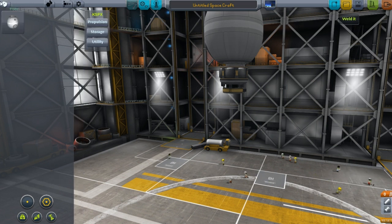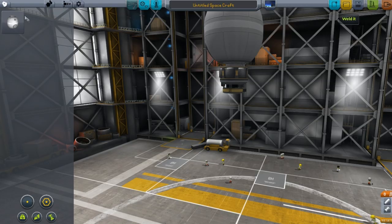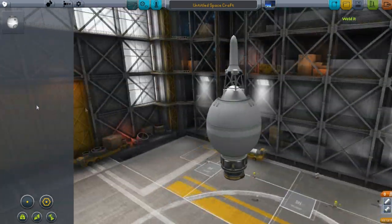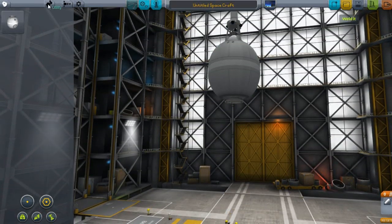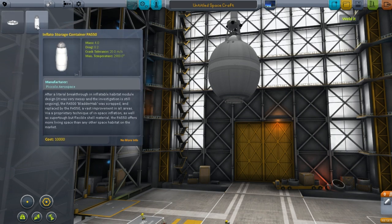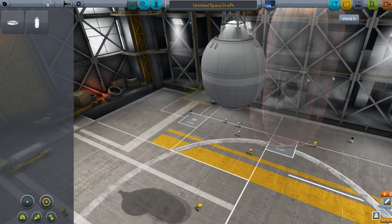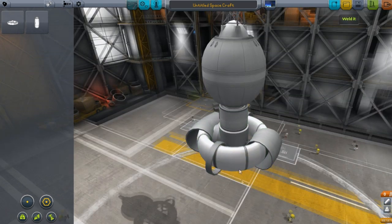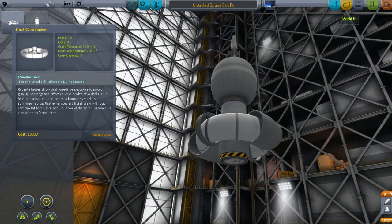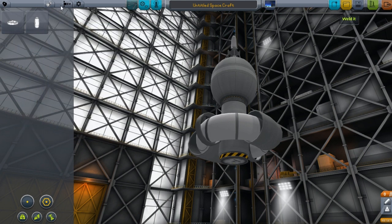I will jump down to Portworx, and this is a newer mod. This one is actually pretty awesome. I was messing around with it before as well, and it adds a few separate things. One of them is an inflatable storage tank here - I need something to attach it to, to be honest. And then they also have the spinny centrifugium. Yeah, we'll call it that.